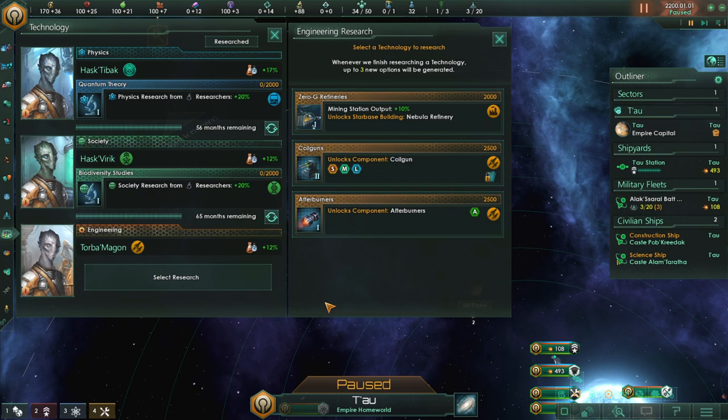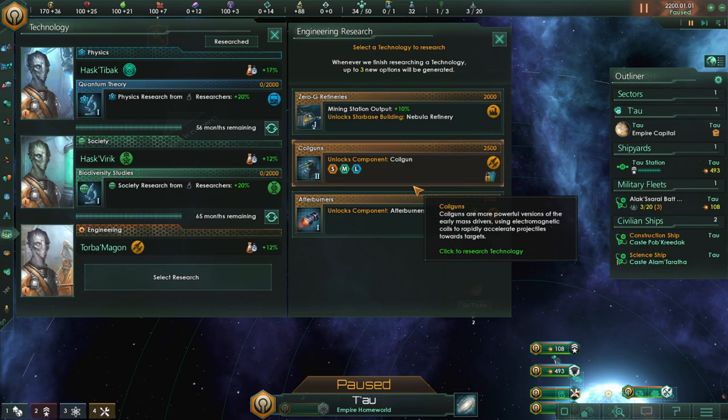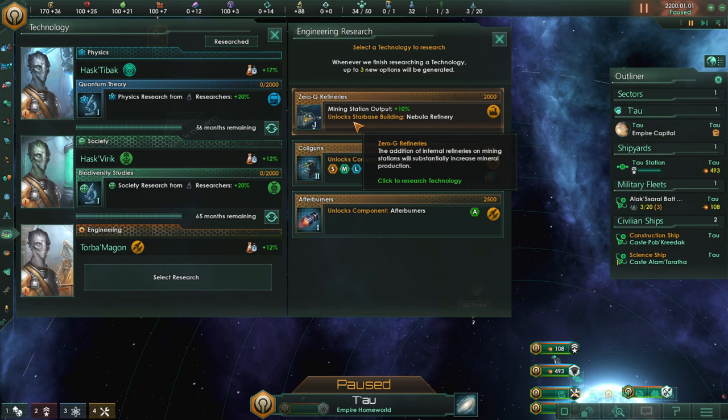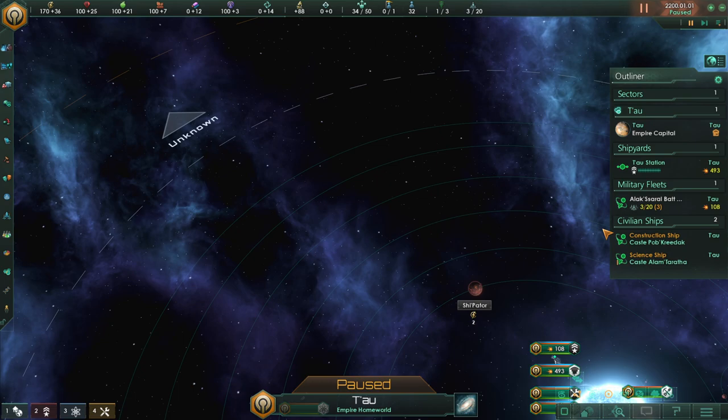We don't get the 20% boost for engineering, but that's okay — surprisingly it's actually pretty close to the best. What do we want to go for? Mining station output plus 10% — that sounds pretty awesome. And unlock starbase building nebula refinery. I don't know if that's a good choice or not, but we're just going to go for it.